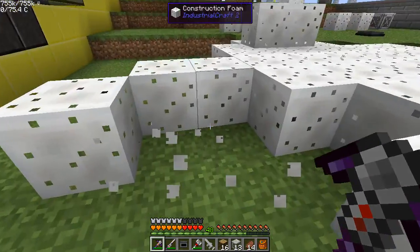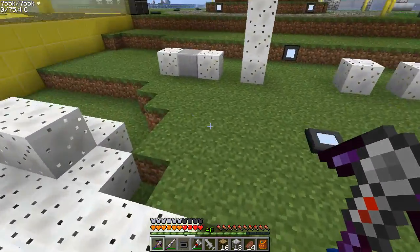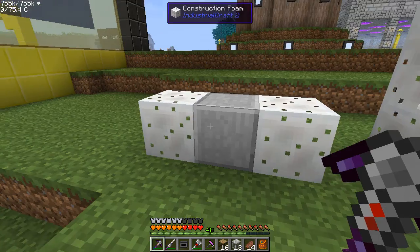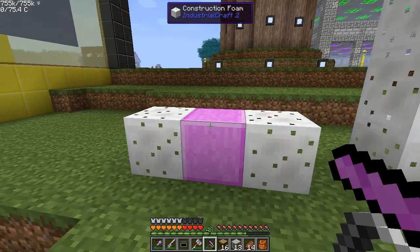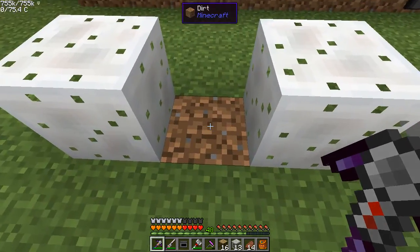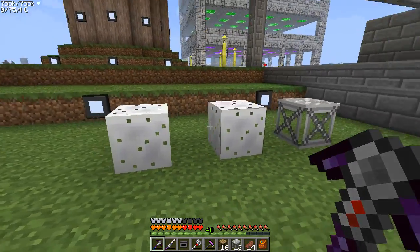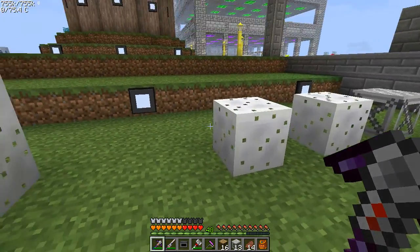You can break it really easily, but you get nothing back. Once these things solidify into stone, like this one here, I'll show you the painting. You just right click it — it makes it that color. Pretty easy. When you break it, it's a bit harder to break than the foam, but you get nothing back. Now those two should harden into the reinforced concrete very shortly.